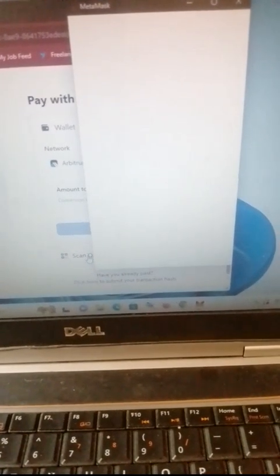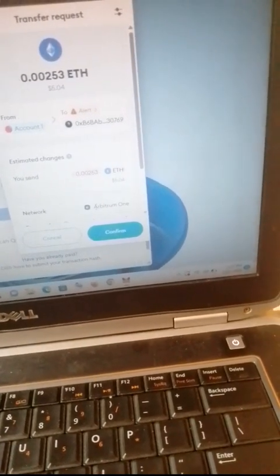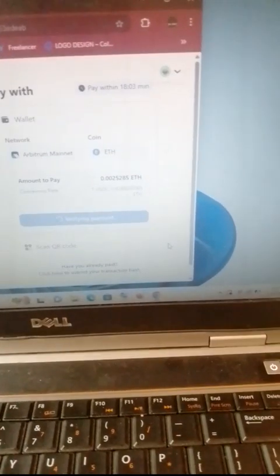Your MetaMask wallet will pop up — the one where you have your tokens. Click 'Send' and it will start verifying the payment. You can see the payment is done already. My payment for the light node is complete.